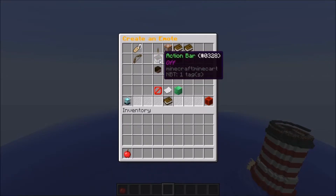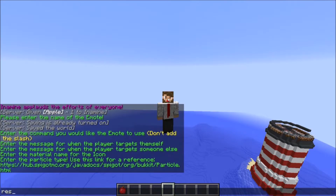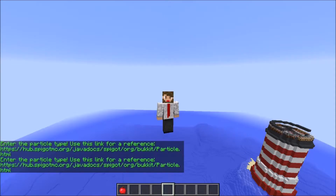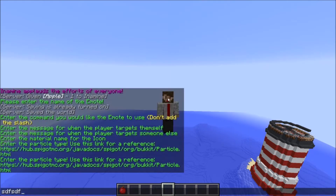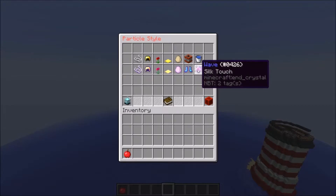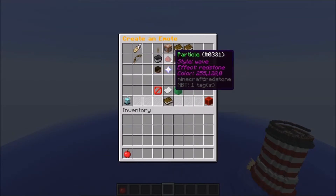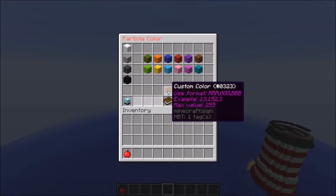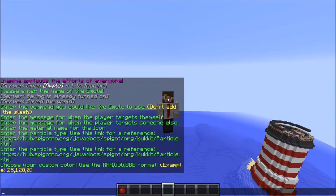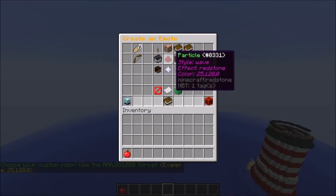For action bar, this can be on or off — you just click on it to toggle it. Particle type: there's a link there for reference, so we'll just do redstone. If you put something in there that isn't a correct particle effect, it'll just keep sending you back to do it again. For style, I like the wave, so I'm going to use that. For color, we'll go with orange — and you'll see the color is entered as RGB, because you can actually just put in the RGB value you want. So now the color, wave style, and redstone particle are all set.